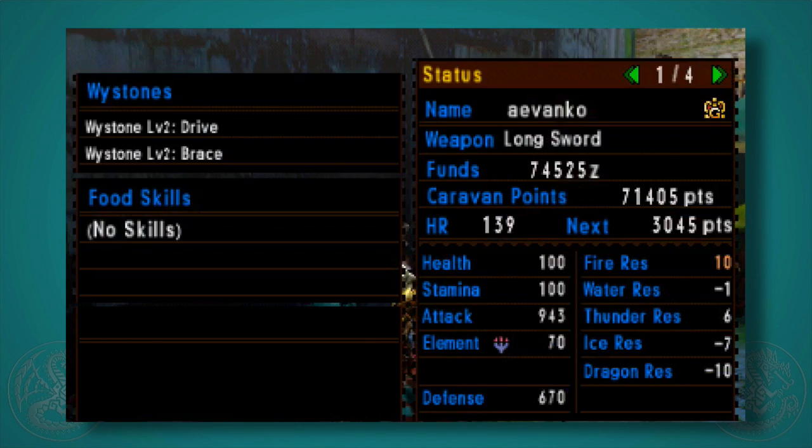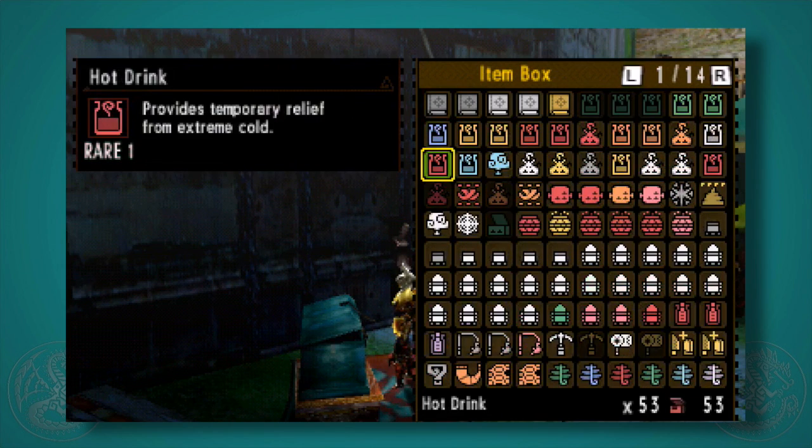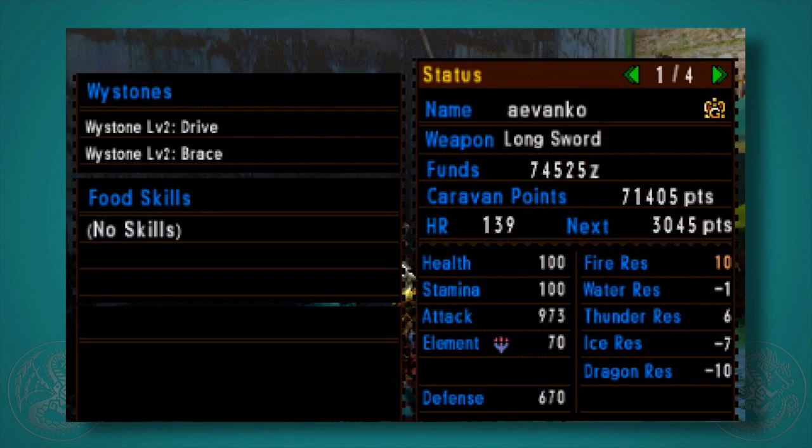I always start a new Monster Hunter game and I call it the race to Deviljho, because I always really want to get the Power Charm and the Power Talon. You can have all four in your inventory and you want to at all times. The talons are very powerful — I just went from 943 to 973 attack.